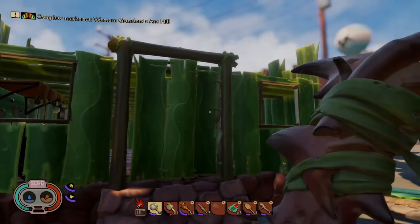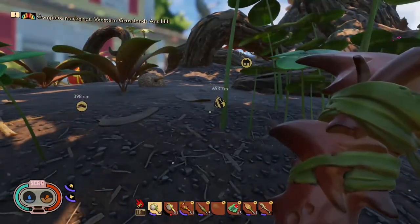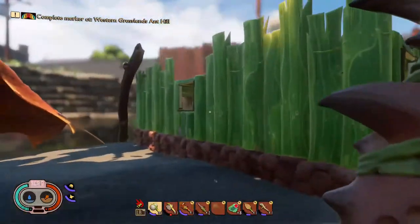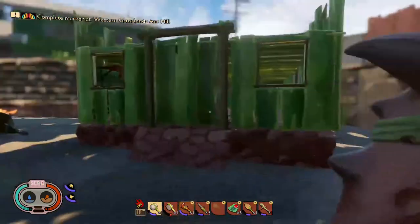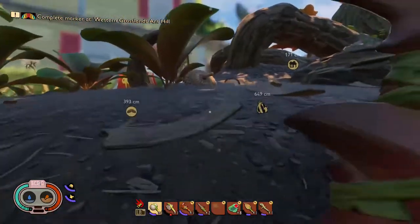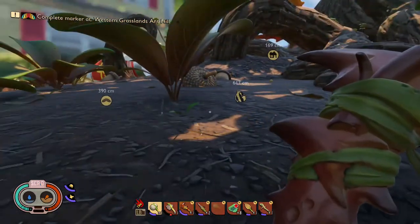What is happening everyone, it's your one and only OCG coming at you with a walkthrough gameplay part 7 of Grounded. Welcome back - in the previous episode we built this little shack, house, base - whatever you guys want to call it. We're going to increase the size of it and make it much bigger. But right now what I want to do is complete the western grassland anthill, so we're gonna go do that.